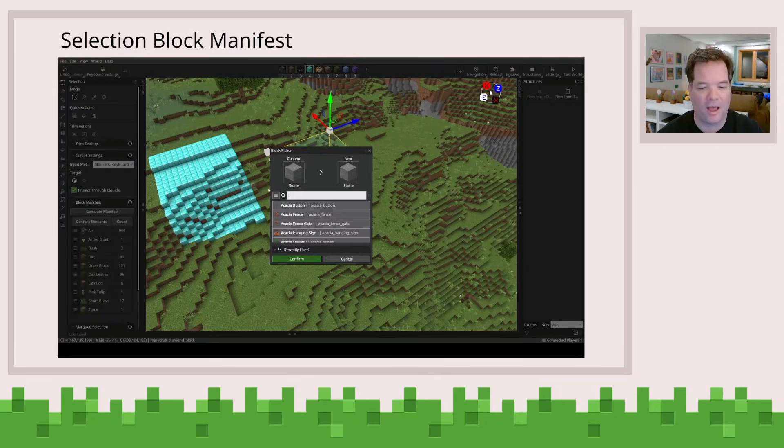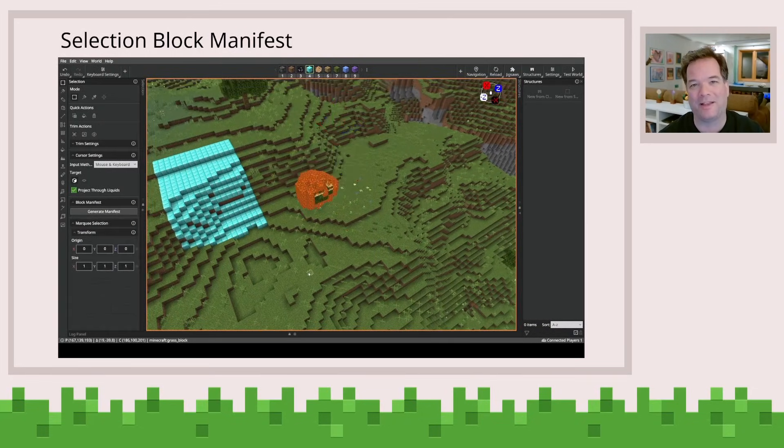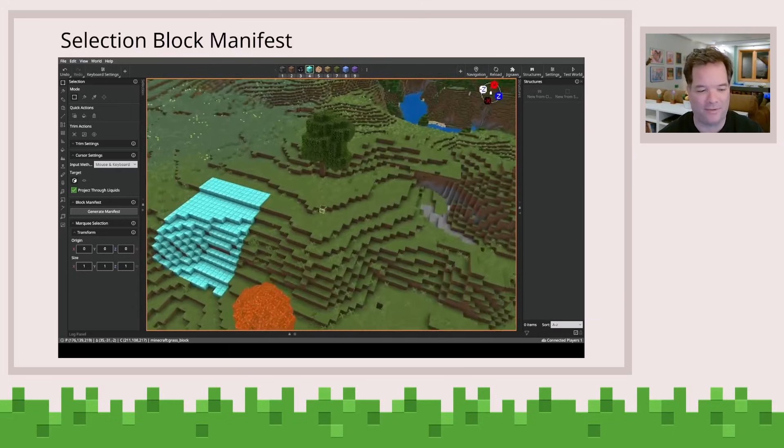In this case, I'm going to go select the oak leaves and replace them with maybe some lava. So fun party trick — that will basically cause all your leaves to be set on fire.